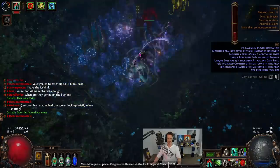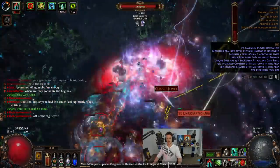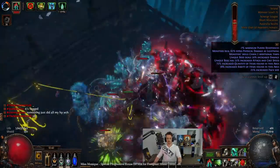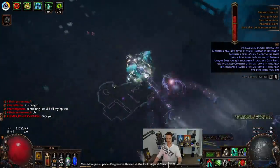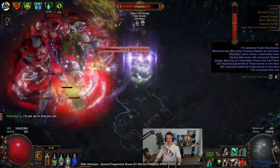Some wands that have spell damage, cast speed, or plus one to physical skills are your best bet, and you can help craft them with the crafting bench for physical damage over time multiplier as well. Otherwise, Exsanguinate should be going pretty good for you.